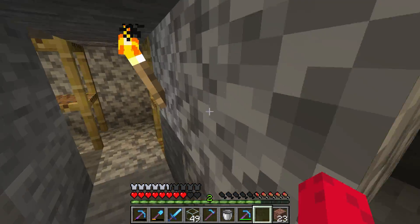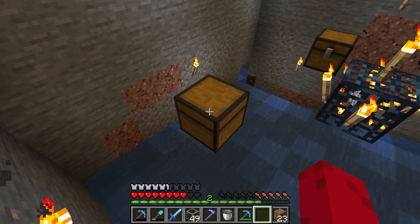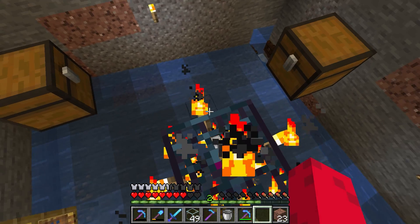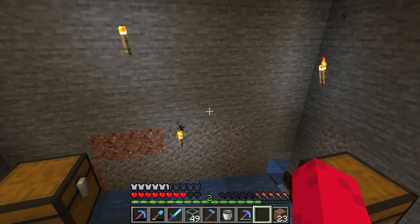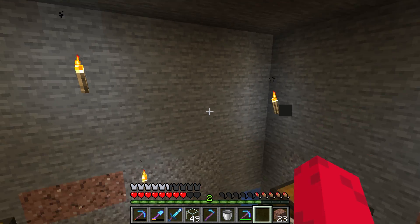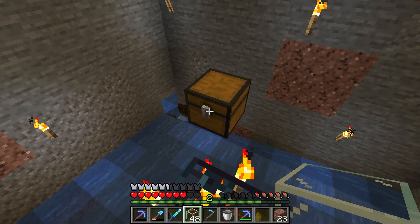One thing that will be really nice once 1.17 comes out is tinted glass. Tinted glass makes it so you can see through it but no light comes through — so you could AFK right here with a big glass wall looking in at everything spawning, with tons of light around you but no light shining in. It's going to be awesome. I'll put a glass pane there for now.